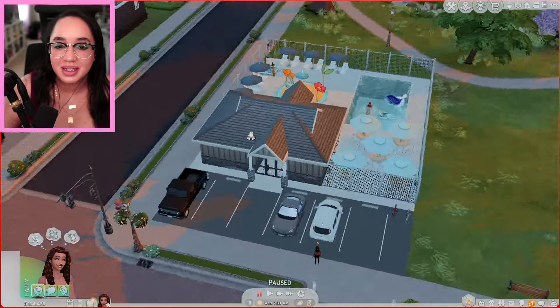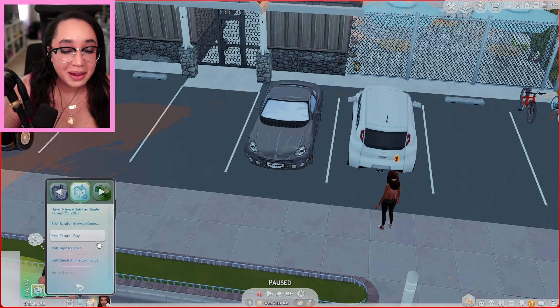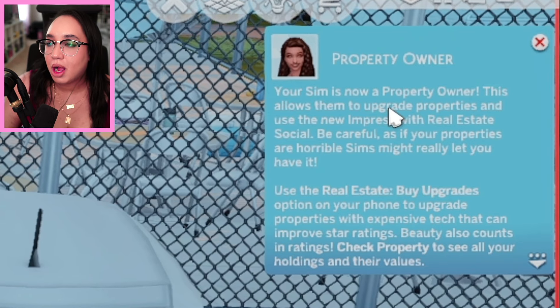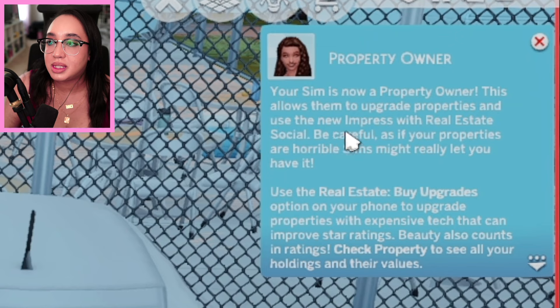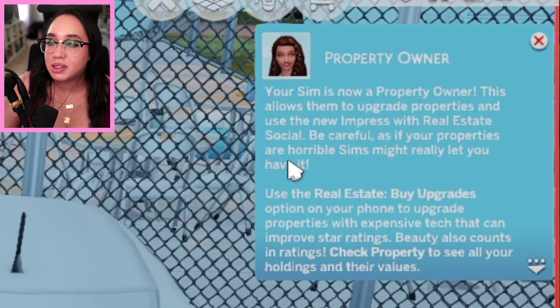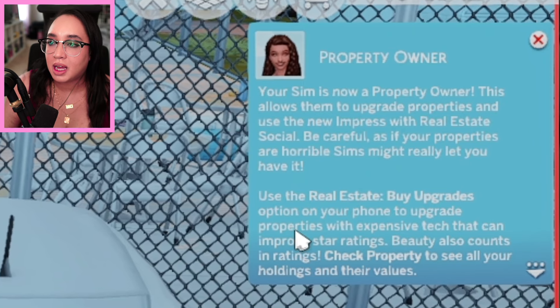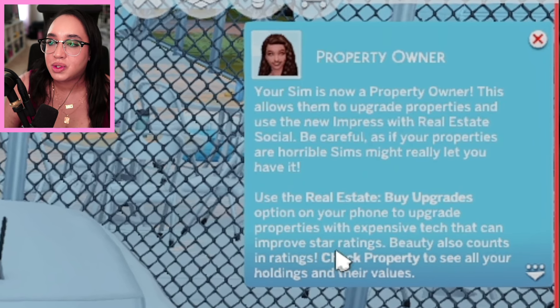I remember my times at my local pool — I used to love it. Those were memories. Elementary and middle school, I thought it was the biggest thing ever. So I'm actually going to buy the pool first as her first big acquisition. Property owner — your Sim is not a property owner. This allows them to upgrade properties and use the new impress or real estate social. Be careful — if your properties are horrible, Sims might really let you have it.